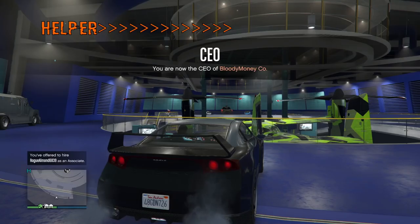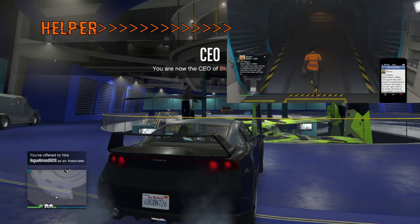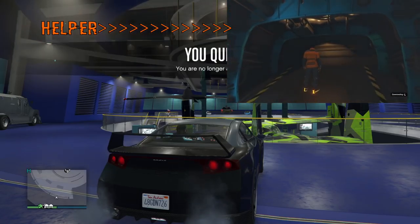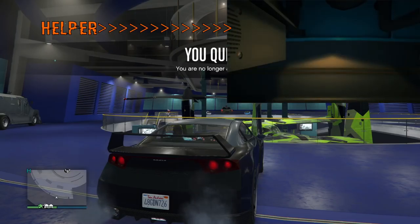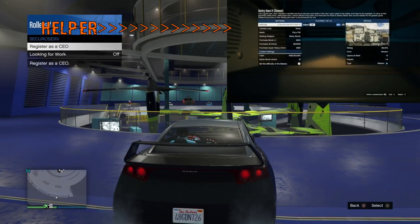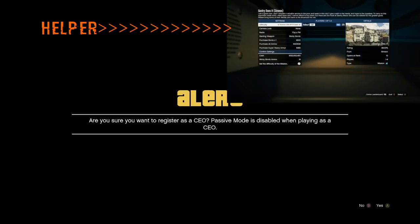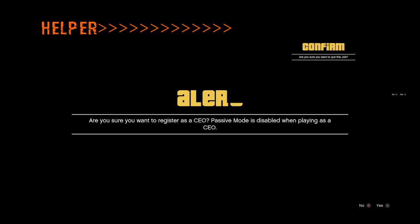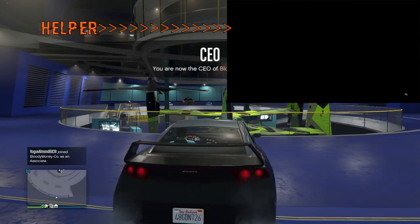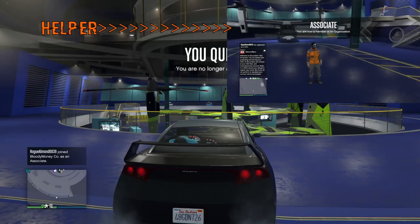Here's the next step: he needs to load up that Martin, Simeon, or Gerald job and hover over it. He's walking up halfway on the door of his Avenger, then he's going to accept the job, start it up, and sit on the confirm-to-quit screen. What I'm going to do as the duper is hover over register as a CEO. On his go he's going to say go — hesitate a half a second — and then start spamming A or X. Right when I hear go, I'm going to go ahead and register and then deregister.